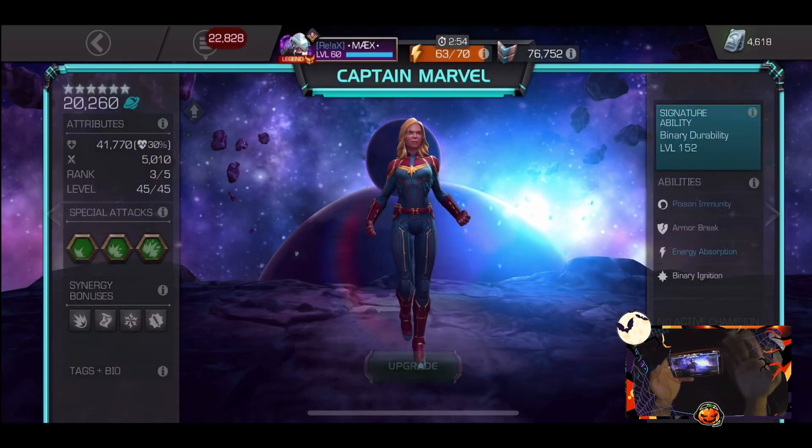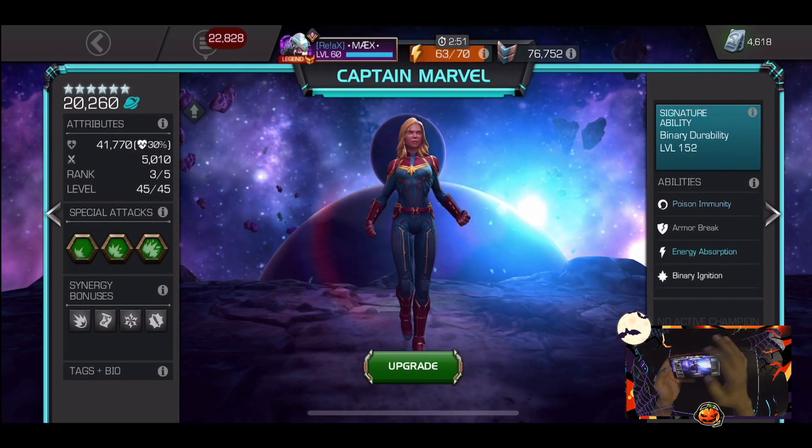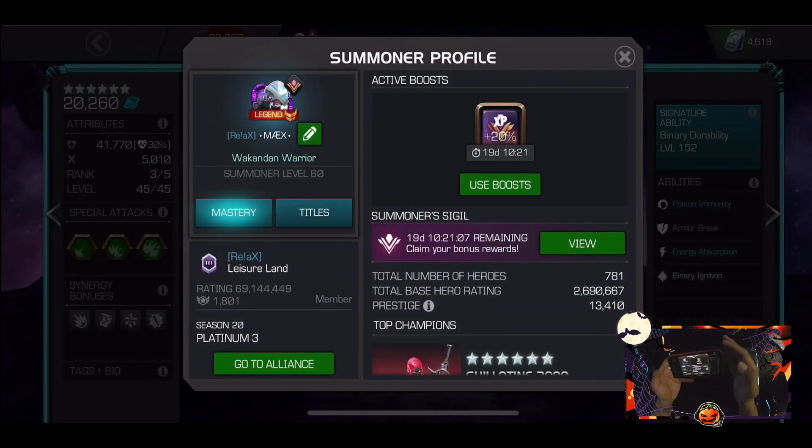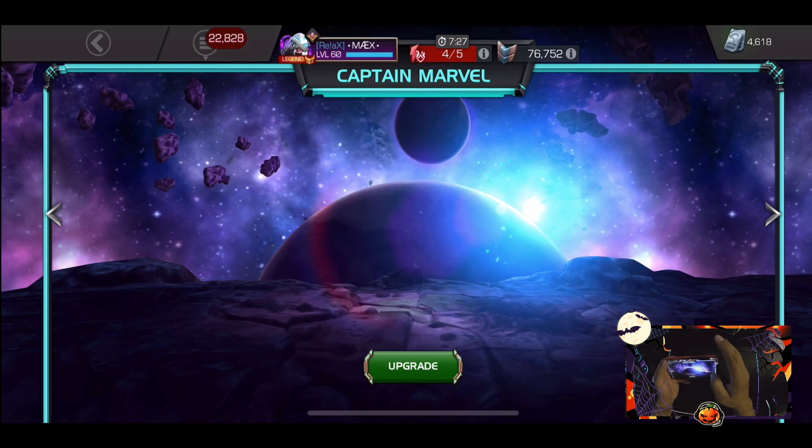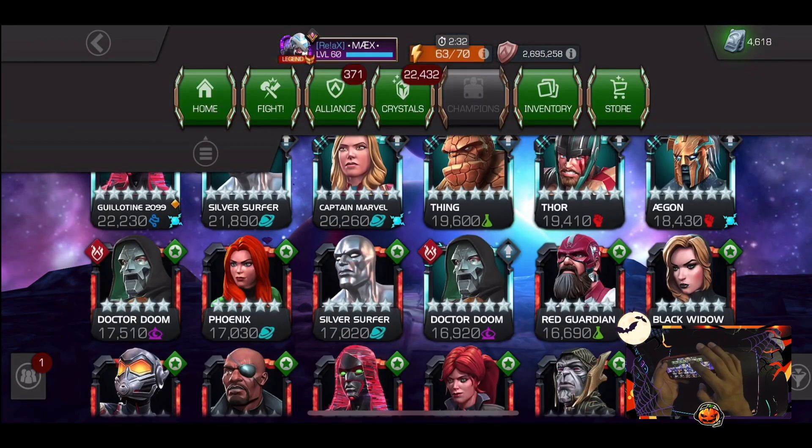The reason I'm not using my generics — even though I could get a better prestige boost — is because we're holding off. You get 10 points off just by using those few stones from the offer itself, from those 10 crystals. Hopefully soon we get a power move to be able to rank up a champion.